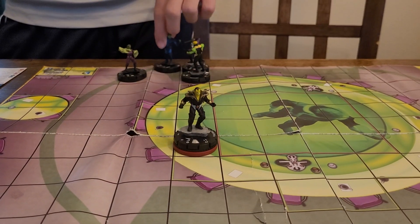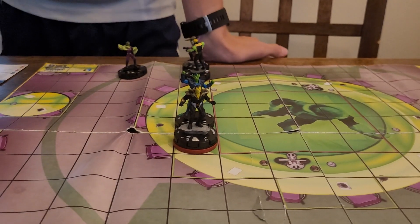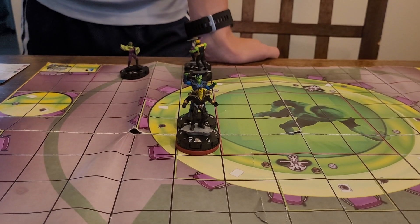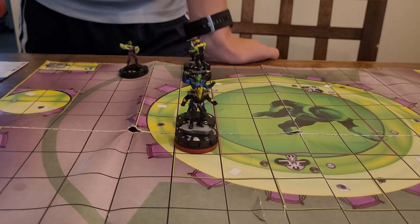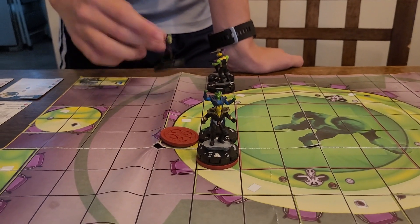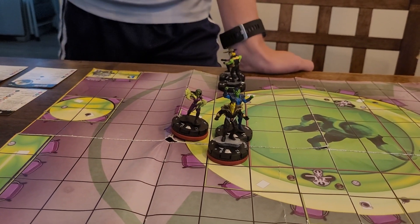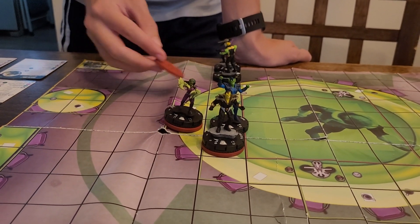Black Bolt here is going to carry Pibok. And then Hulkling — I'm barely moving, I'm excited. He's going to carry — these Skrull names are weird. Then Hulkling. Match setup is done.